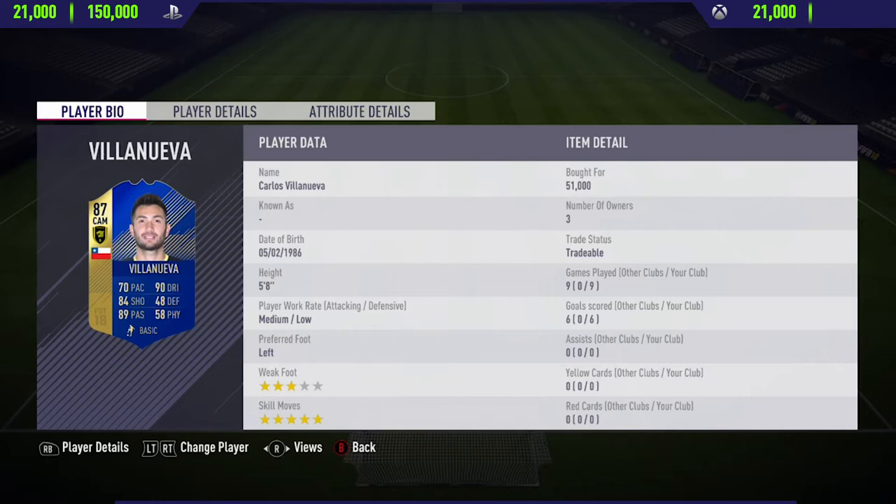So in today's video, I'm going to be reviewing the 87-rated Team of the Season Carlos Villueva. I'm pretty sure that's how you say his name, but just tell me in the comment section below if I'm right or wrong. I managed to pick him up for 51,000 coins, and the main reason this guy is so expensive right now is because of the EPL Team of the Season SBC.